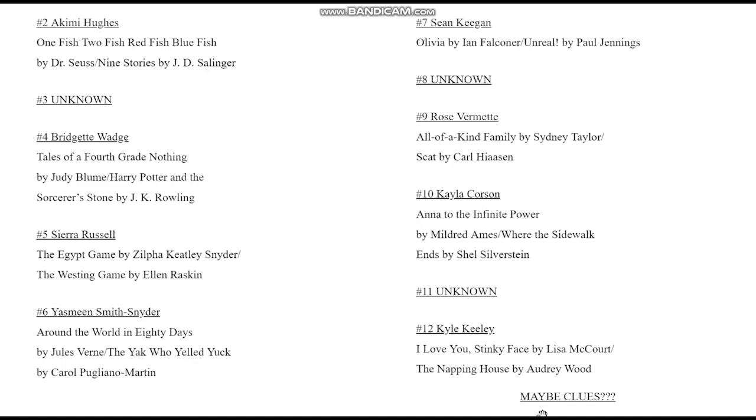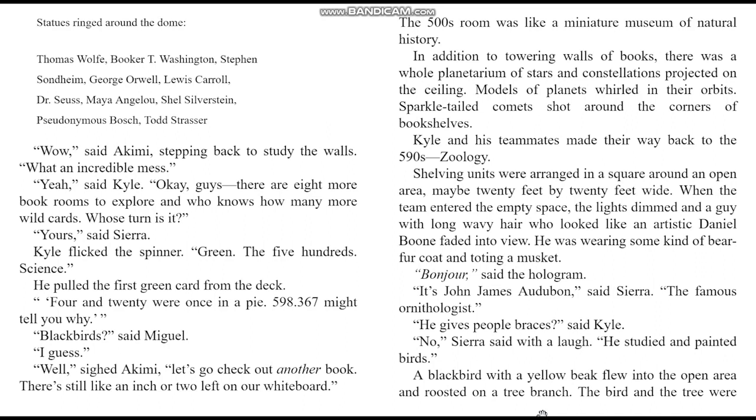Maybe clues: statues ringed around the dome — Thomas Wolfe, Booker T. Washington, Stephen Sondheim, George Orwell, Lewis Carroll, Dr. Seuss, Maya Angelou, Shel Silverstein, Pseudonymous Bosh, Todd Strasser. Wow, said Akimi, stepping back to study the walls — what an incredible mess. Yeah, said Kyle. Okay guys, there are eight more book rooms to explore and who knows how many more wild cards. Whose turn is it? Yours, said Sierra.